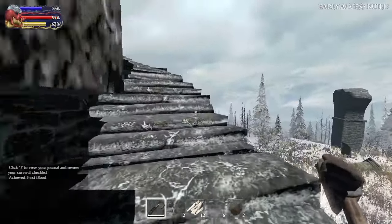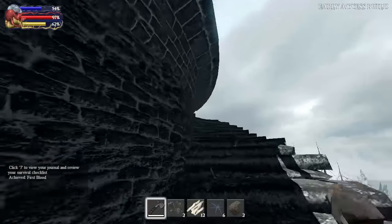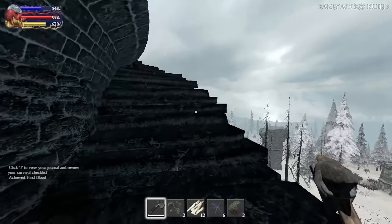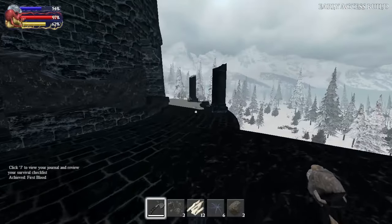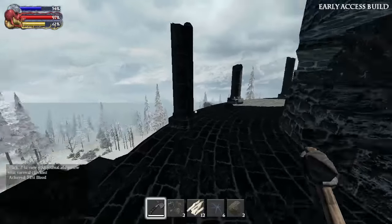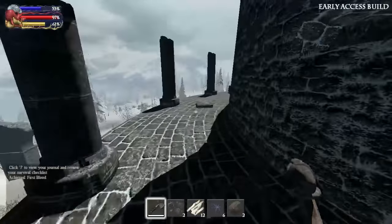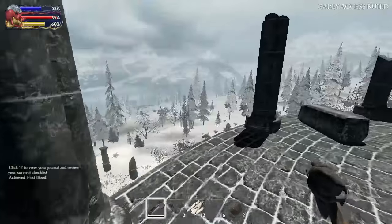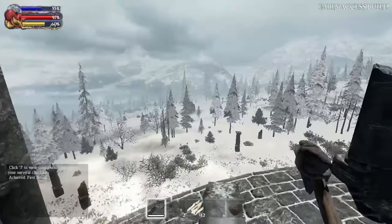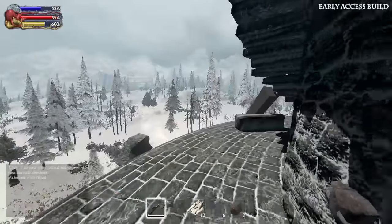There weren't any rivers, there weren't any big fat cliffs, there weren't any walled cities. You could go up the tower, not very far admittedly, but you could do this - which you definitely cannot do in the newer version. Oh, there's Argo! I can just see it in the distance. You can see a long way in this version. Maybe that's why the performance was a bit rough.